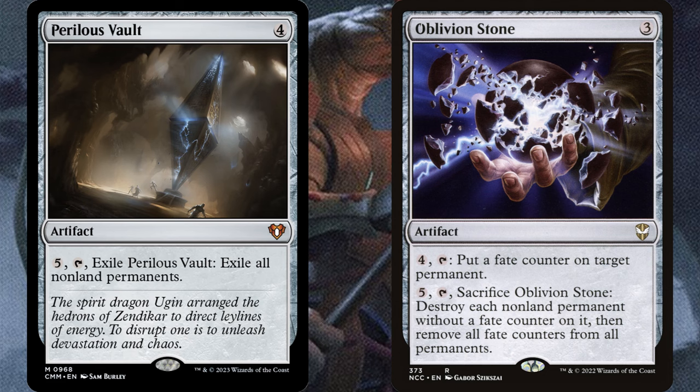I have a few of the big artifact board wipes in here, which might seem odd at first, but after your deck becomes a threat you're gonna have a full hand, because you'll be drawing 4, 5, maybe more cards a turn. So when your opponents knock out your commander, your couple of equipments will stick around but your enchantments are all gonna fall away. So you can play one of these, wipe the board entirely, then replay your commander and all your threats and get right back into it. You're probably not gonna have a ton of creatures lying around that would get swept up in the board wipe.